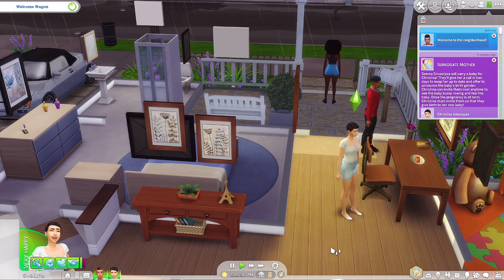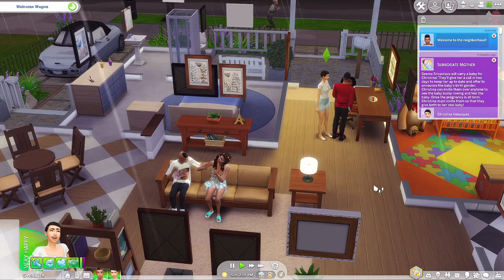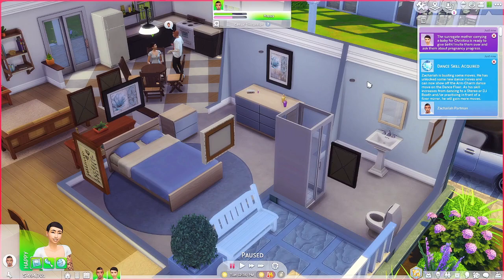Let me read a few notes. It says soon after calling to get the process started, your sim will get a phone call from the surrogate to introduce themselves. Your sim can invite the surrogate anytime to feel the baby and hangout in general. Later, your sim will get another phone call offering to reveal the baby's birth gender. If you don't want to wait the two days of the NPC's pregnancy, you can make them ready to give birth instantly under Pregnancy and Family, then Status.